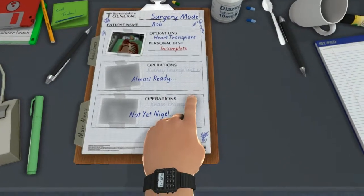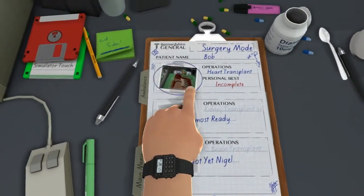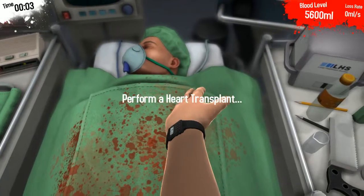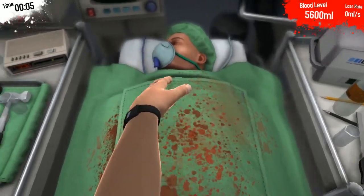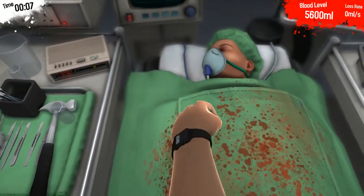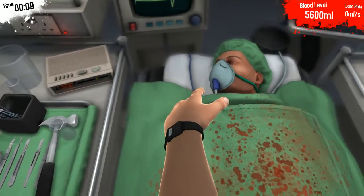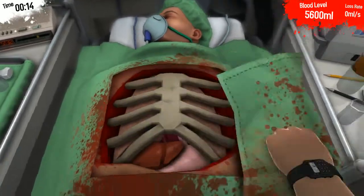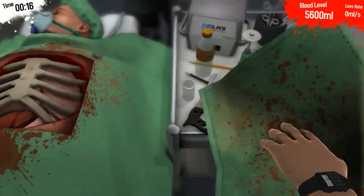Heart transplant with Bob again. Bob! Not the first Bob that Russ killed. This is a new Bob. But I was so close. So if you push the left mouse button it actually makes your hand go down. Oh, I gotcha. There you go — look at that, it throws it away. Excellent.